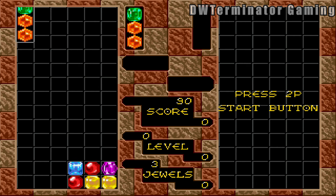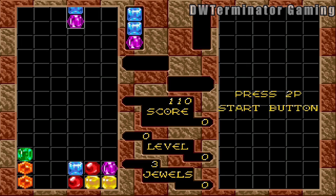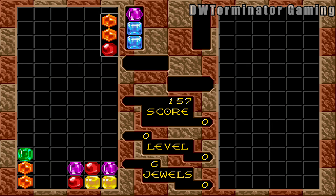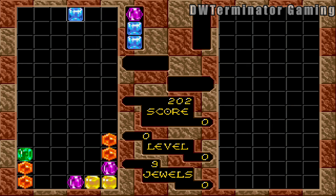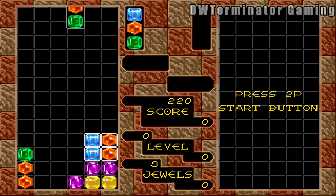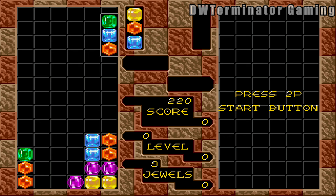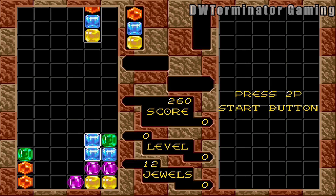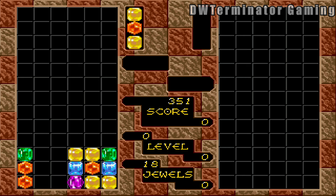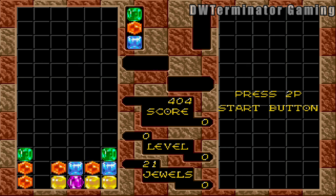We're gonna start this off on easy mode. Easy mode is interesting because it does give you hints. However, it only gives you hints up to a certain point, and then once you get past that point, it no longer gives you hints. It's also going to be dramatically increasing the speed at which these columns fall.